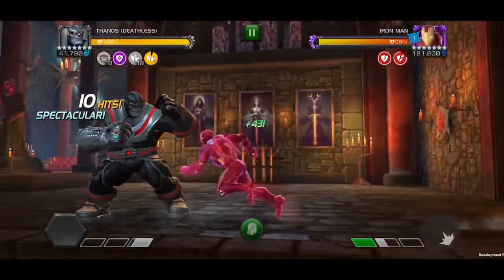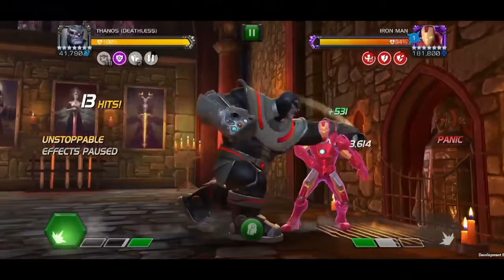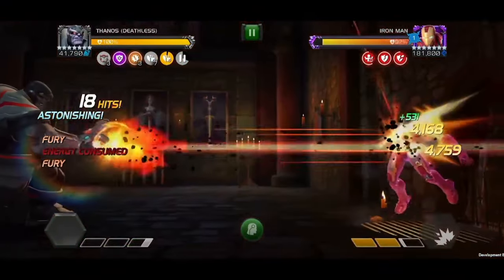Passing a multiple of 10 will grant a counterpunch charge, and you'll gain more charges if you attack the opponent while unstoppable.